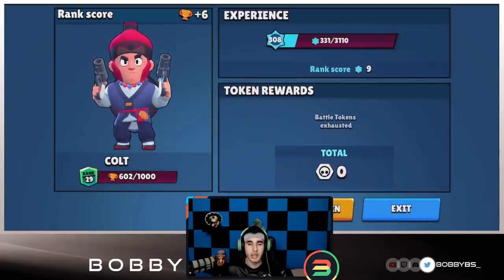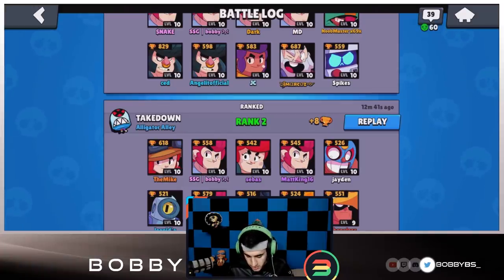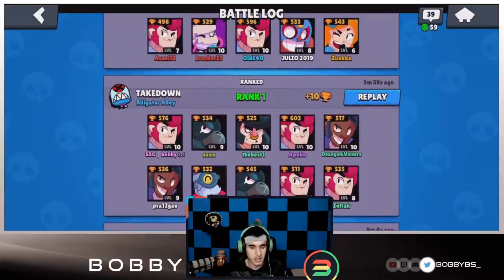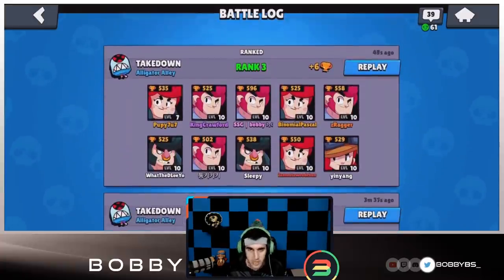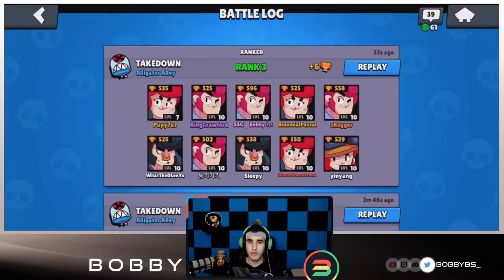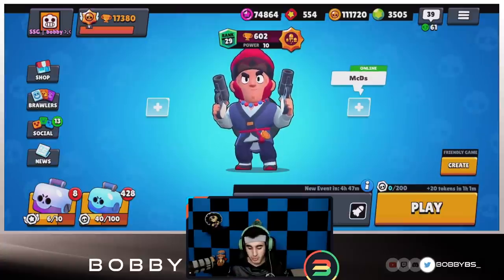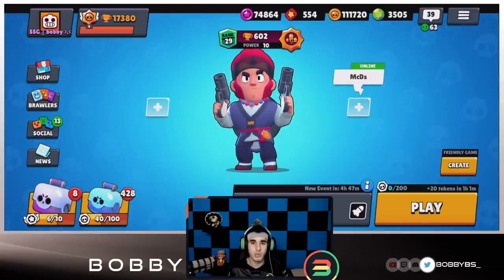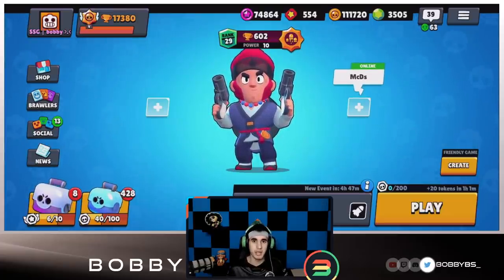Let's do the math. Twelve minutes ago is when we played our first game. Eight plus eight is sixteen, plus two is eighteen, plus ten is twenty-eight, plus ten is thirty-eight, plus six is forty-four. So in twelve minutes we gained forty-four trophies. Take away two minutes, take away four — that's roughly forty trophies per ten minutes. Multiply by six because there are sixty minutes in an hour, and you have two hundred and forty trophies. That's how many trophies you can gain with just a subpar Colt grind in an hour. Really really good strategy — I definitely recommend it.